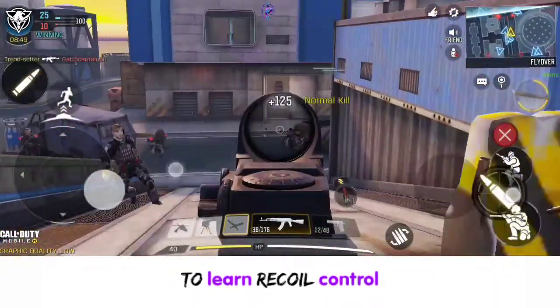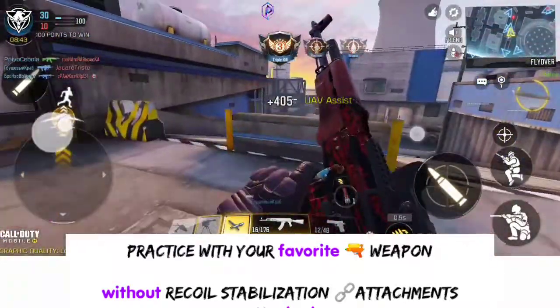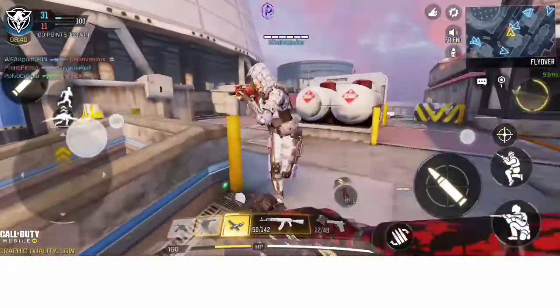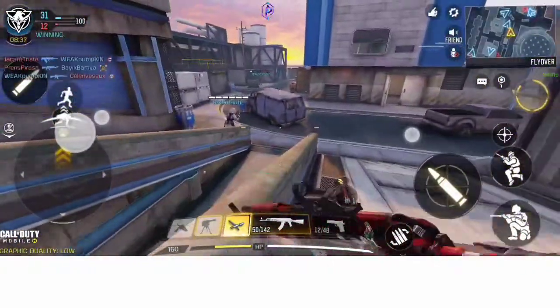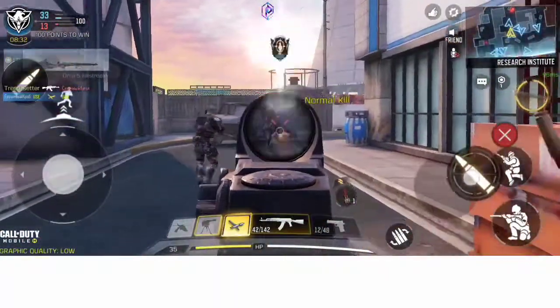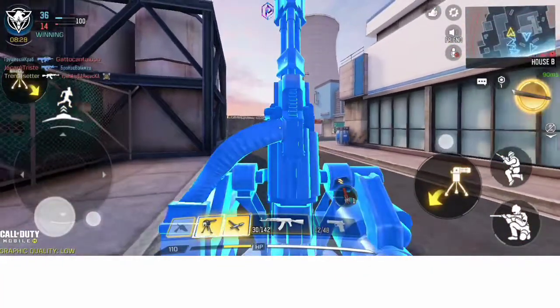you need to first practice using your weapon without foregrips to learn how to perfectly control it. Then, once you've learned how to control the weapon without a foregrip, go ahead and equip the foregrip, as that will enable you to boost your gun game.